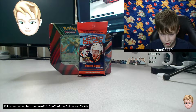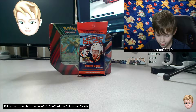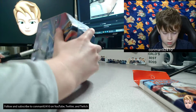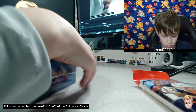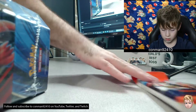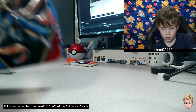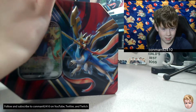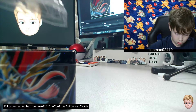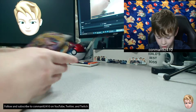Today we're going to be opening a Zacian V box and Series 1 Upper Deck Hockey like last time. We're going to start with Zacian V. The packs included are Rebels Flash, Sword and Shield, Burning Shadows, and Evolutions.